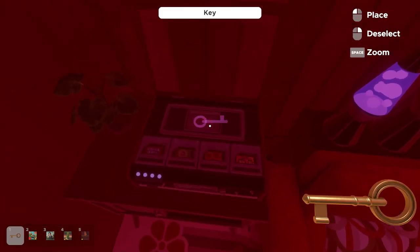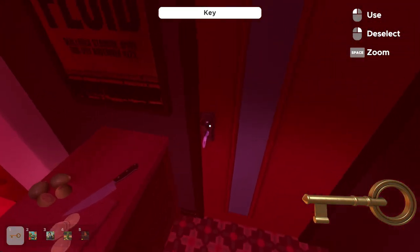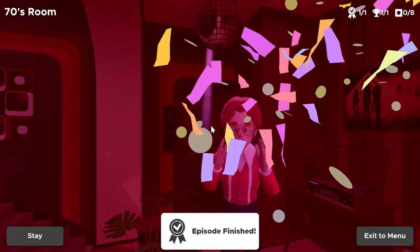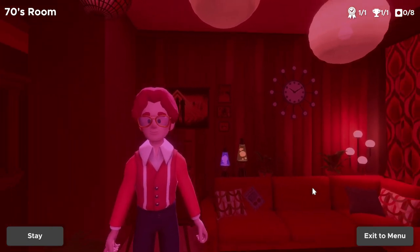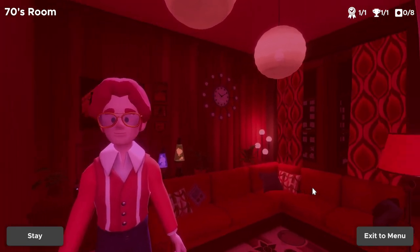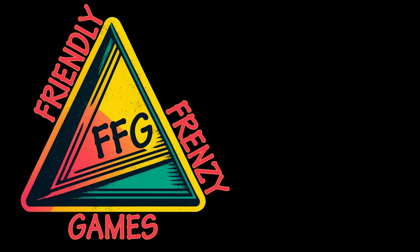It gives us our door key, and we're escaping through the door up at the top of the kitchen. As soon as we plug that in, we've completed the room — took us about 15 minutes. I typically tend to talk a lot longer than is necessary, but I just want to make sure I'm doing these puzzles justice. Again, if this video helped you at all, your support truly does go a long way. Drop a comment, give us a like, and subscribe to Friendly Frenzy Games for more guides, tips, and tricks.